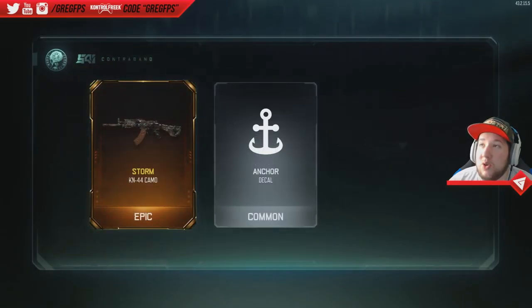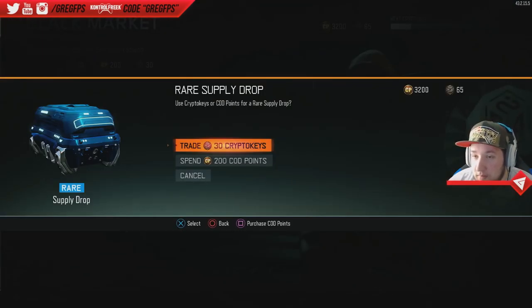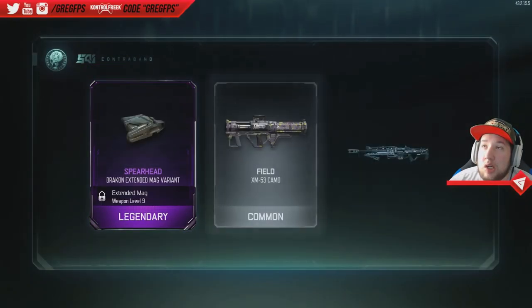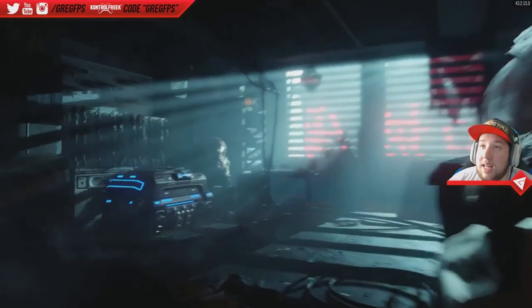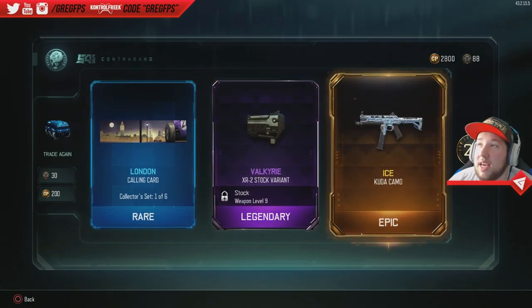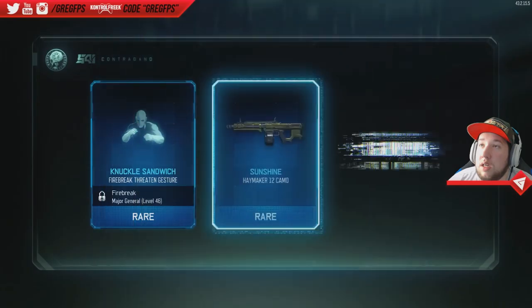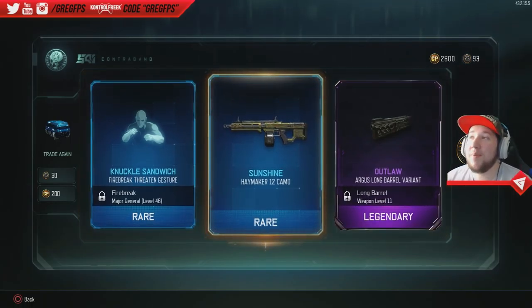We got the Storm on the KN-44 baby, the Storm camo — that's really cool! I've already spent a lot of CoD points on this stuff. Dragon extended mag variant — why can't we get a wrench or something? Oh baby, that was crazy! We got a London calling card, XR2 stock variant, and ice camo for the Cuda. Nice! Knuckle sandwich. Outlaw Argus long barrel variant, that looks cool, and we got the Sunshine camo for the Haymaker — the Sunshine camo is awesome!